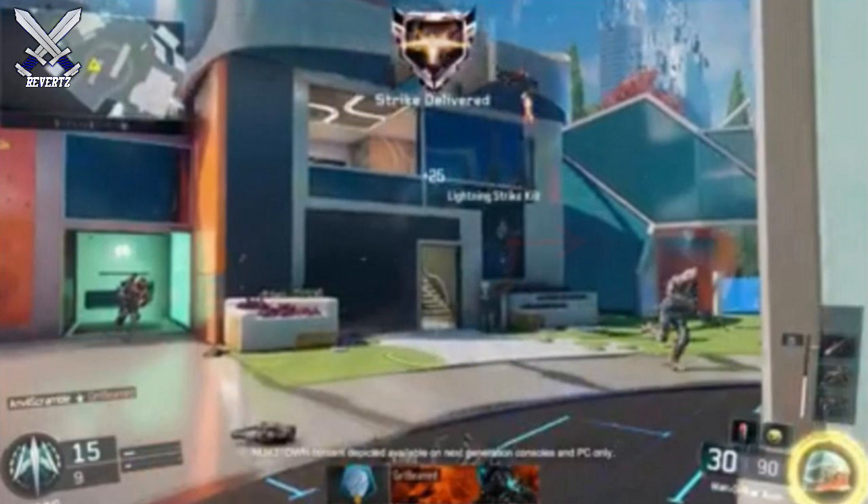One thing that I noticed from the image was on the B-domination side there's a wall that you could possibly be able to wall run on. I also noticed at the very top of the house there is no ledge to stand on, like there was in Black Ops 1 and 2 Nuketown. So those are just a few changes that caught my eye.